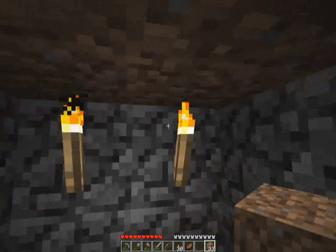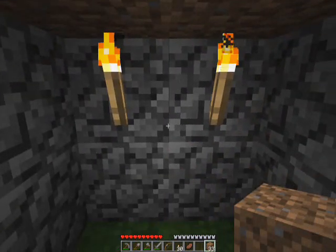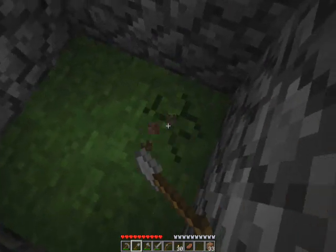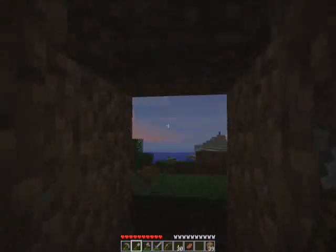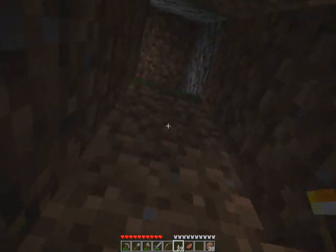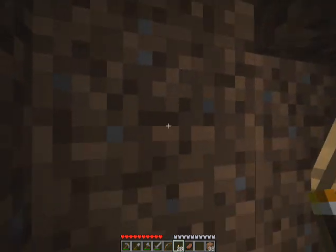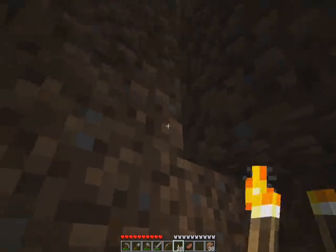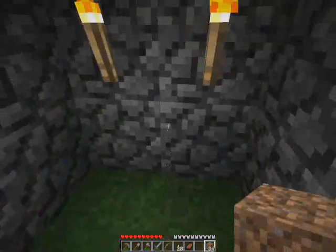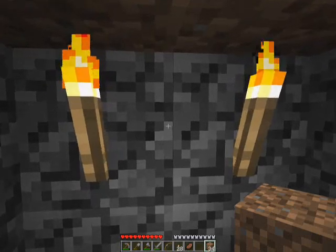And there we go, we're set. I'm now safe from the evils that wish to destroy my fragile Minecraft body. We need an escape hatch. I like to create a secondary exit from wherever I'm actually standing. The importance of this is mobs will congregate around wherever you're at when they spawn, especially when you're in a tiny little home like this.